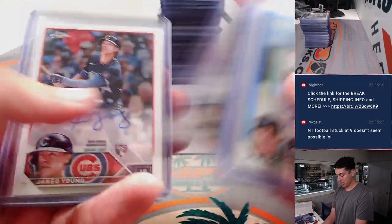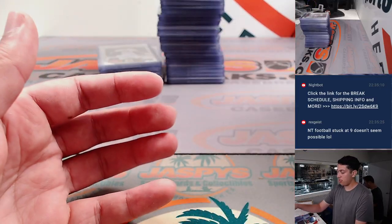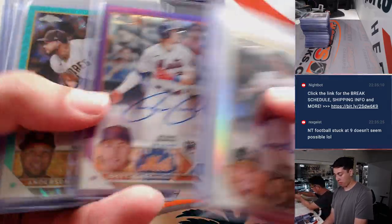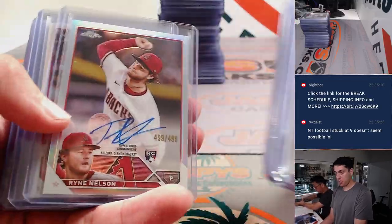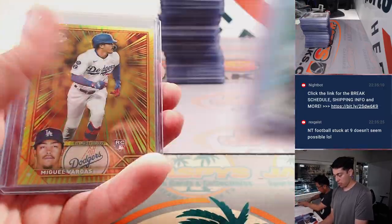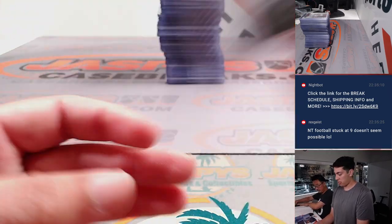It's another Senga. Outman, Oscar Colas radiating rookies. Brett Beatty purple. Shohei out of 299, Shohei out of 299, Colas out of 199. Also had a Miguel Vargas radiating rookies and a Stanton relic.